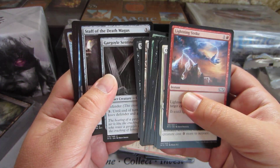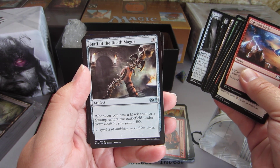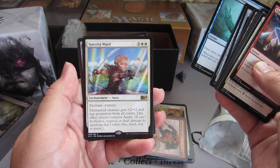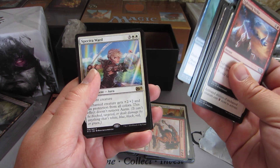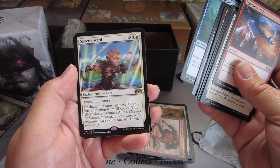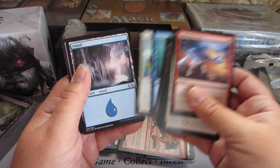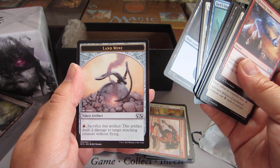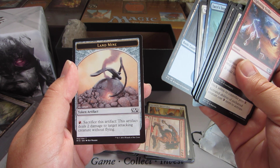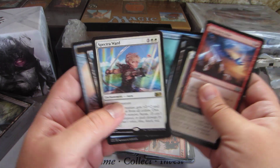Last pack: Gargoyle Sentinel, and the rare is Spectral Lord — it's an enchantment. Enchanted creature gets +2/+2 and has protection from all colors; this effect doesn't remove auras. And there's a landmine token — a red artifact. Sacrifice this artifact: it deals 2 damage to target attacking creature without flying. The artwork on that is really cool.